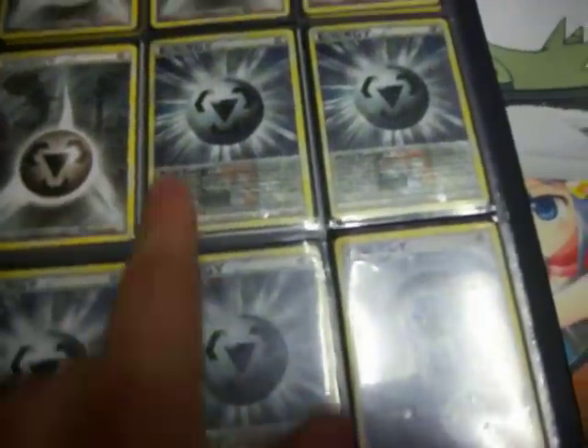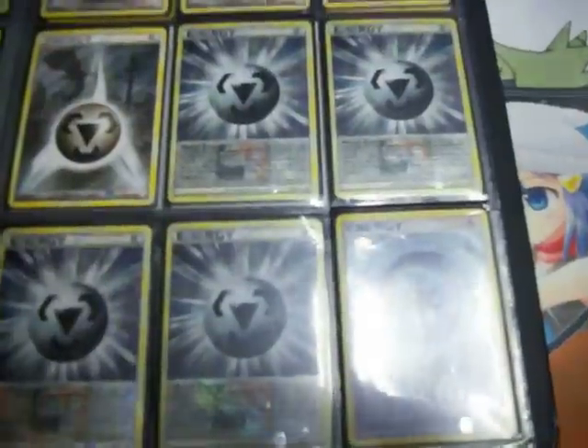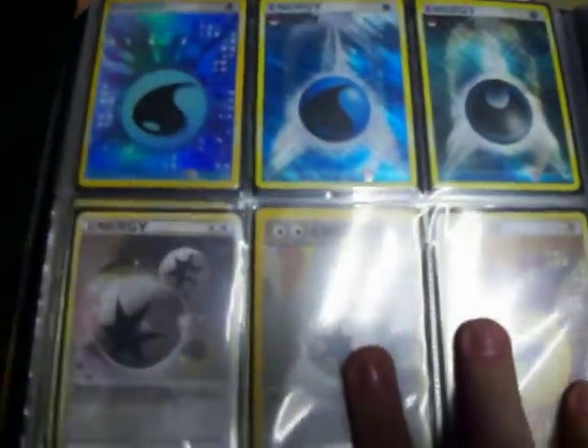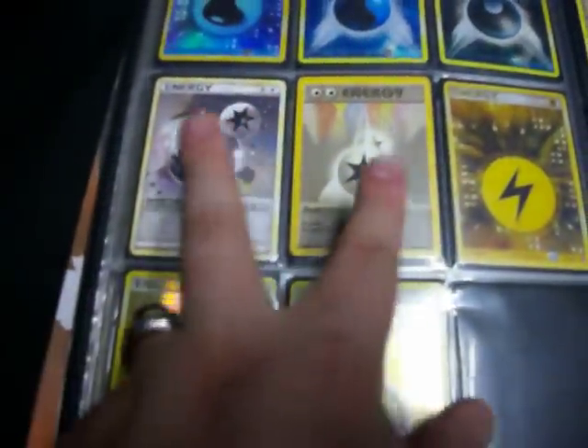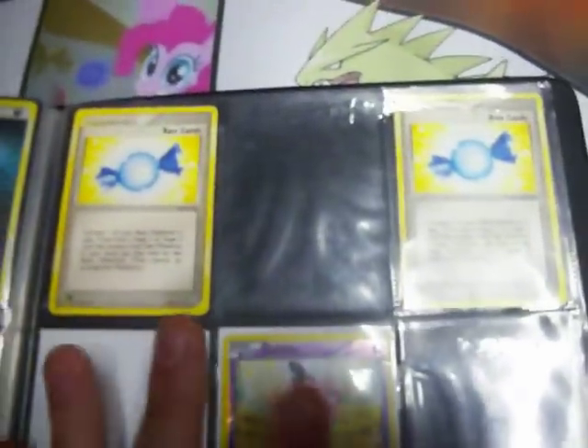The four Metal Energy — a guy and I are still working these out. So if you guys give me a good offer on them, I can get rid of them, but probably not right now; I think he and I are still working it out. Cyclone Energy. Two Water Energy, Dark, Lightning. Two Rare Candy — both are from... I can't remember the set exactly, sorry. There's two Rare Candies — I know people are always looking for candies because they're a pain to find.